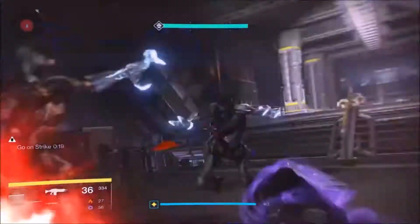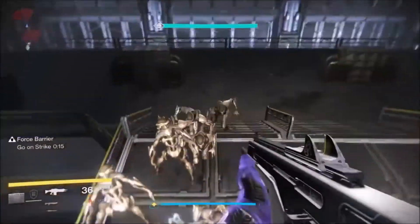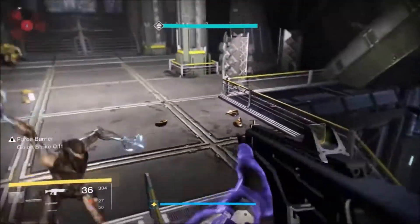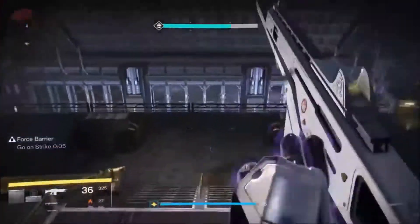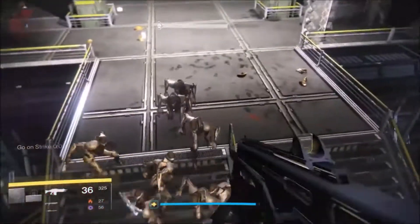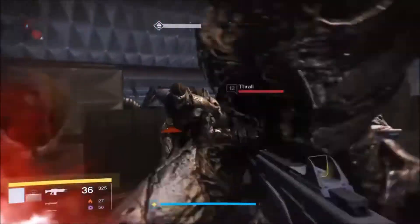After killing the first wave, it's time to round up the second that comes down the stairs. Remember that Force Barrier will only count for kills as long as it's not active. After killing the last Acolyte, gather the Thrall, throw another Magnetic Grenade, and stay clear.